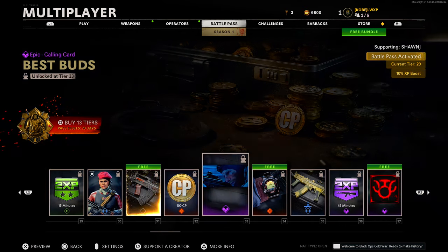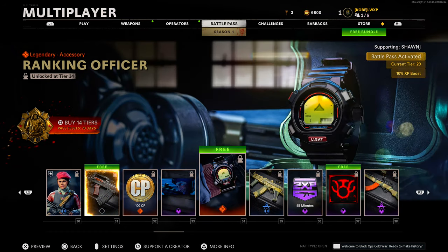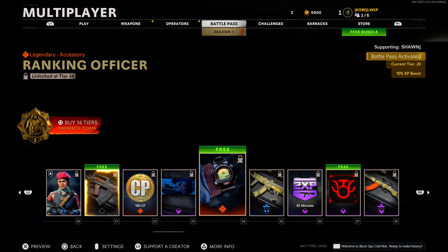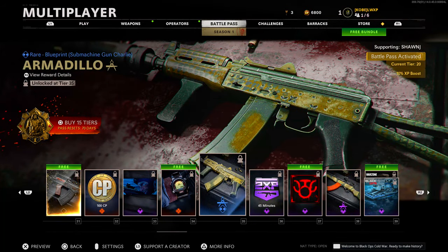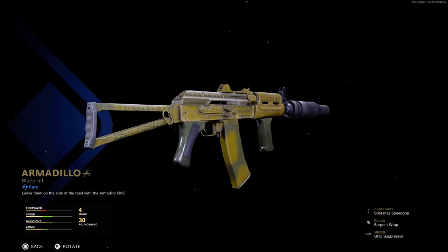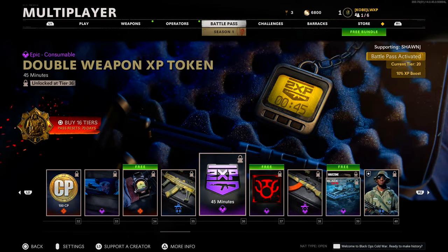More COD points at tier 32. Another calling card at tier 33. A legendary watch 'Ranking Officer' — free to get — similar to the Modern Warfare watches where you can see your rank. Tier 35 we have a rare blueprint for the AK-74U 'Armadillo' — not really a big fan. I feel like SMGs always get the short end of the stick with blueprints, at least that's how it was in Modern Warfare with the MP7. We didn't get those good blueprints until the end. We're at tier 36 with an epic double weapon XP token.